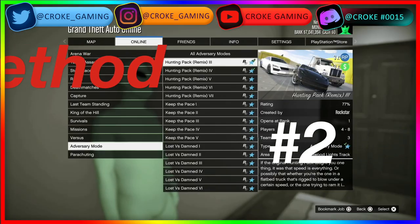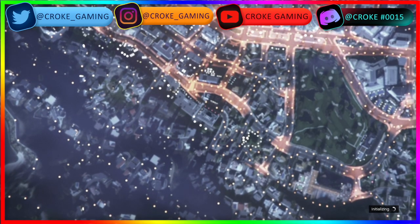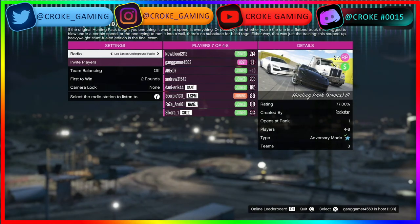Onto the next money-making method: we're going to go to our adversary mode, Hunting Pack. Any of those are going to be triple money and triple RP for the week. Essentially what you want to do is get the max amount of players so you get the max amount of money and RP in the lobby. You want to have the max amount of rounds to really make a lot of money — it will take longer but you want a packed lobby. Max amount of rounds, max amount of people, and you'll do just fine.